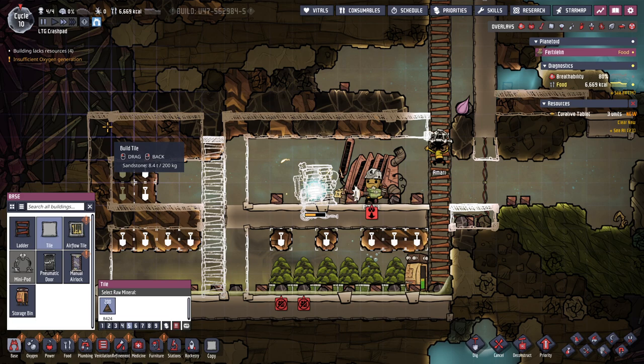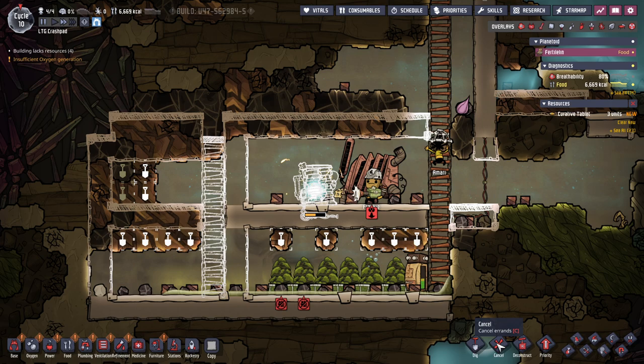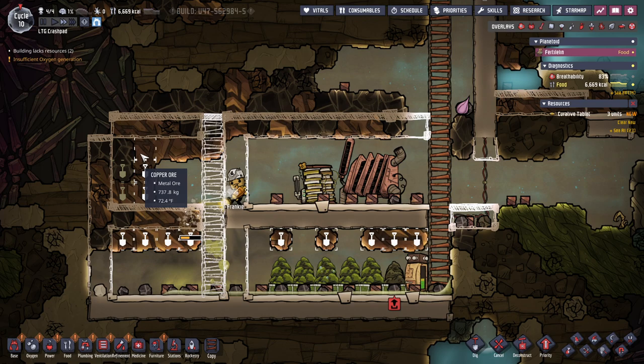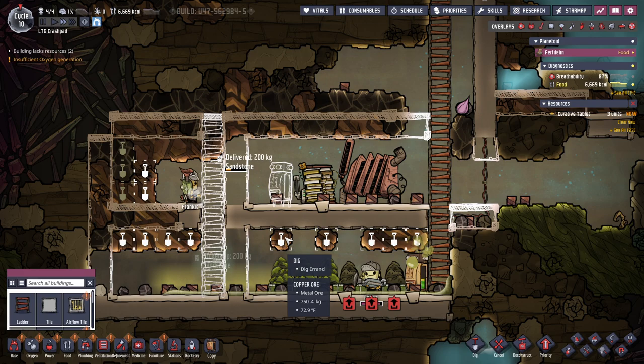Huh, if that's the case maybe I should raise this up one. I can't do this corner — that's fine. Insufficient coal, insufficient coal. Okay, we're also going to get coal. We will build a storage bin just for coal.